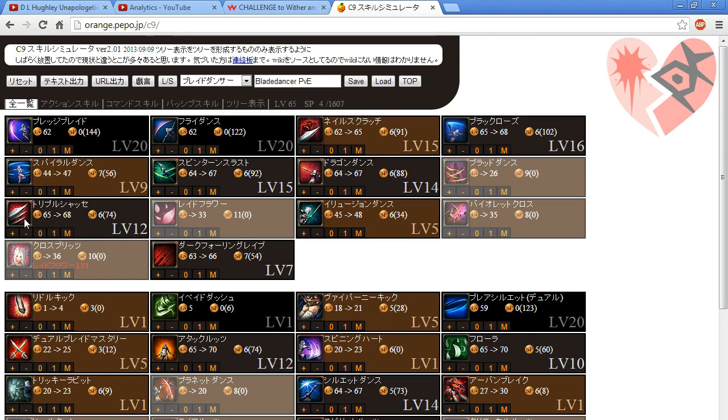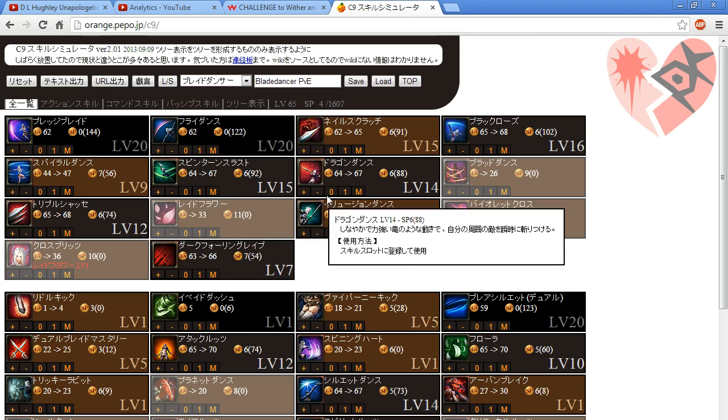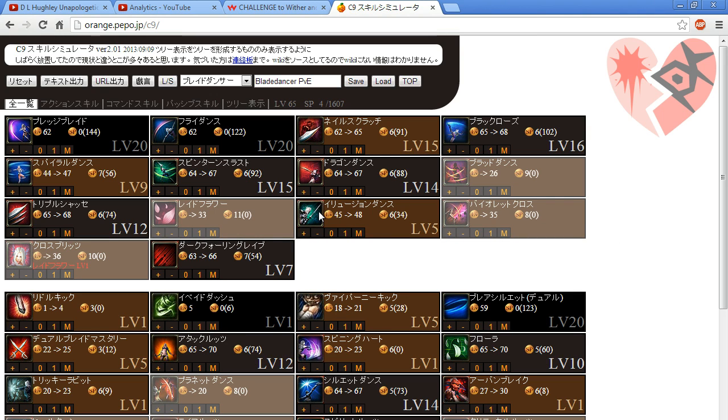I've been going back and forth about Triple Chase, but I found that the more levels you put into it the faster the skill becomes — you travel so much distance with the perfect rare skill book. The damage scaling is not that great, which was one reason I considered not maxing it. But with the p-rare book there's a lot of hits — about 8 hits at 150% — so it could do decent damage.